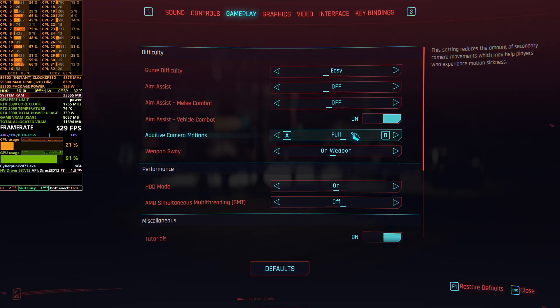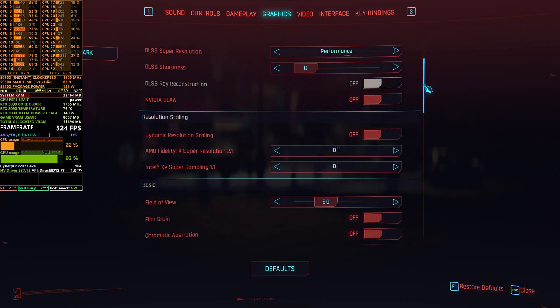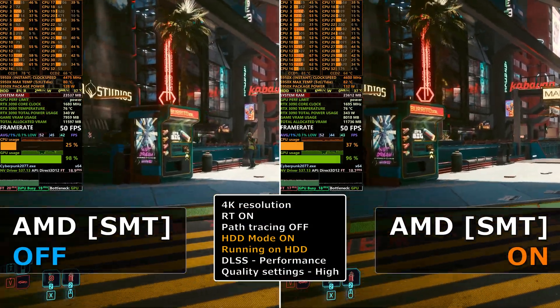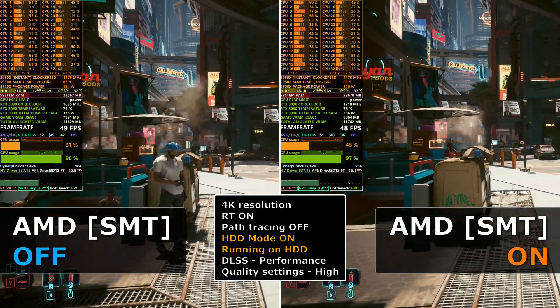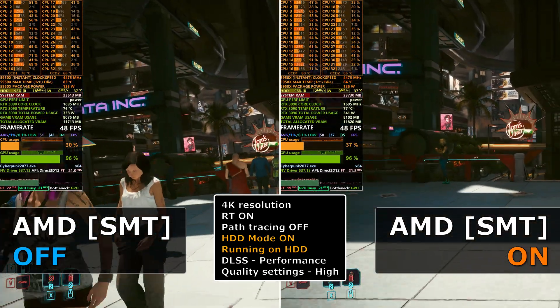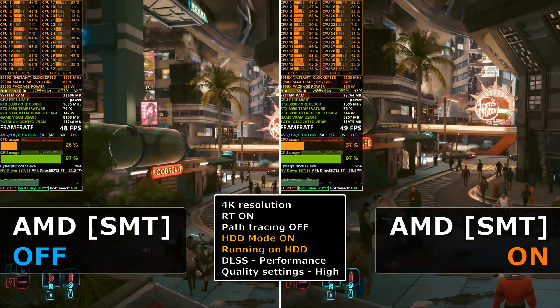Hello everyone. As you probably know, there has been a massive update for Cyberpunk 2077, and one of them is an official SMT fix for AMD CPUs. For this video I wanted to specifically test my 5950X with SMT on, with the fix, and off.